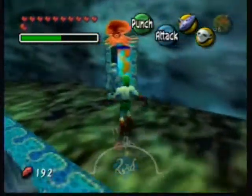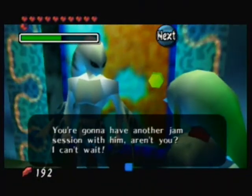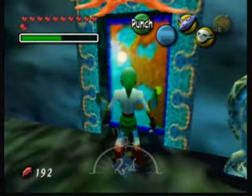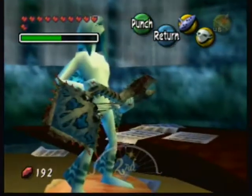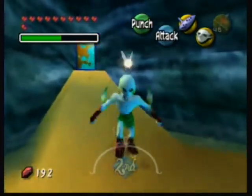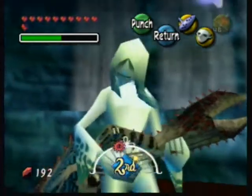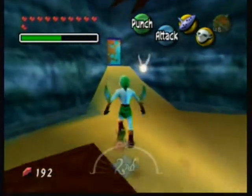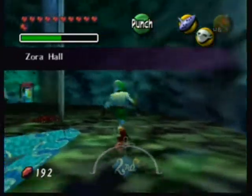Over here we have Japaz's room and a jam session. This is Japaz — he is the bass player for the Indigo-Go's. I love that they all look different, for being Zoras. They all have their little unique looks. He's got long rock star hair — I'm not exactly sure what it is, but whatever.